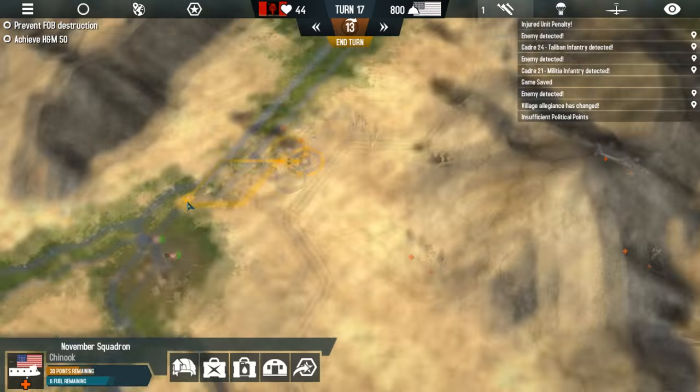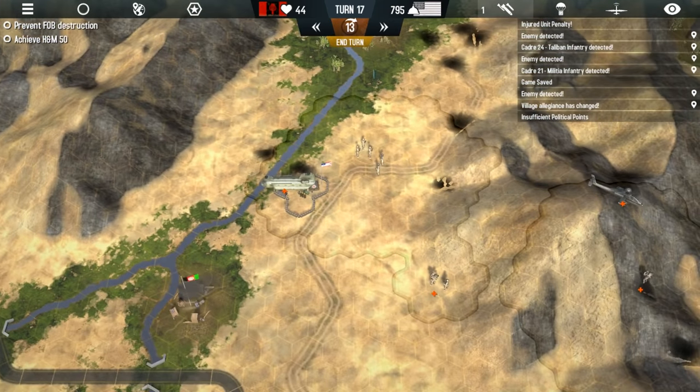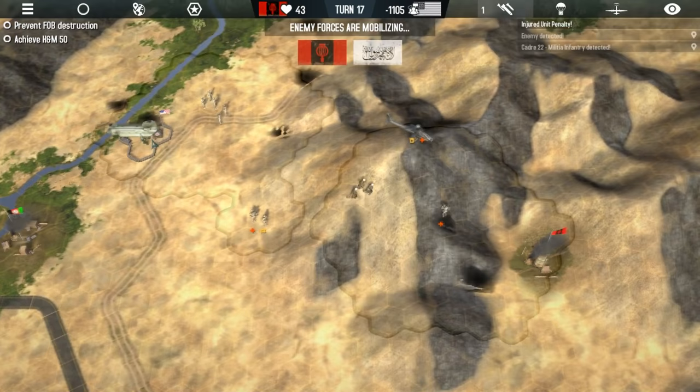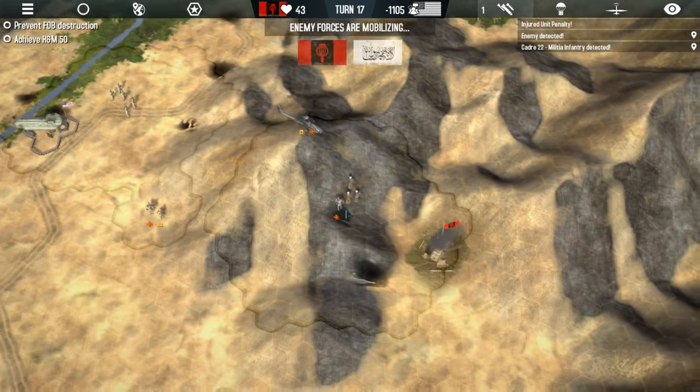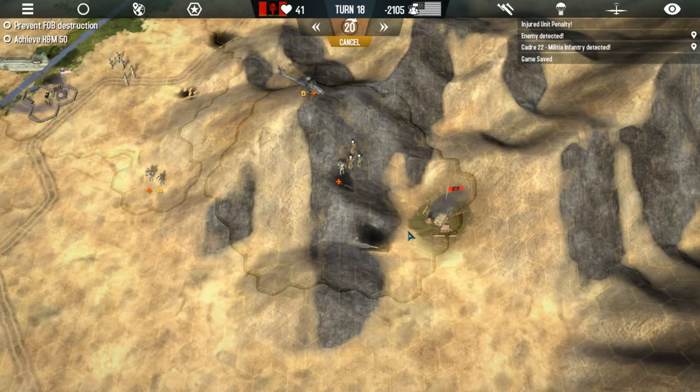I should put my vehicle at the maintenance yard — that makes more sense. Who would have thought you should put... Embassy bombed! Oh great. Hearts and minds and political points are decreased again.